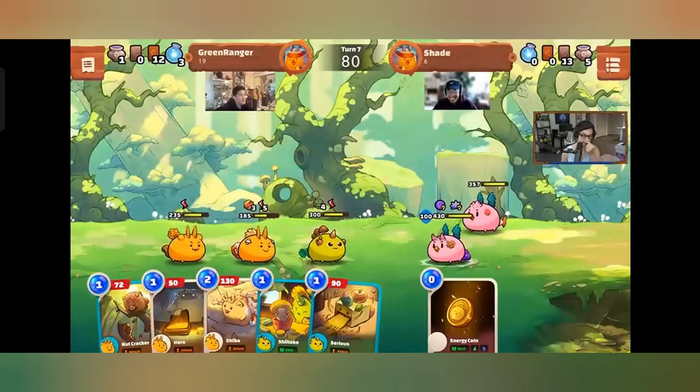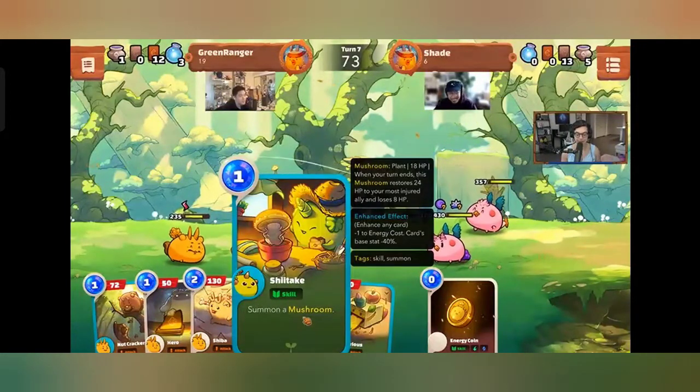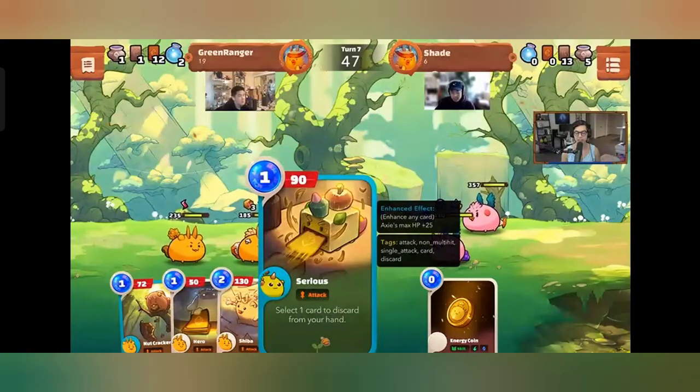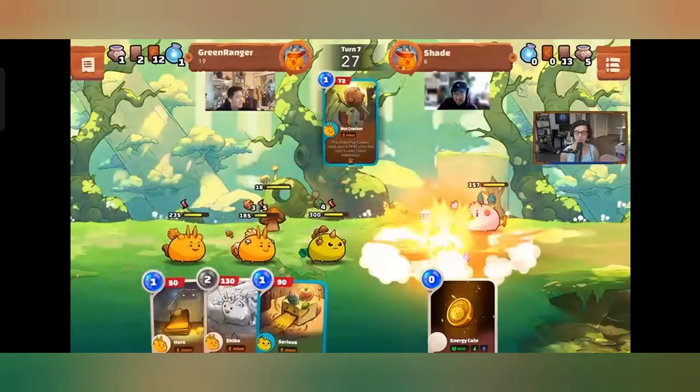Shade summons the Mushroom — it restores HP to your weakest axie each turn but also loses HP over time, decaying. It heals 24 to the weakest axie — a cute little supportive summon. Serastis is also highlighted: select one card to discard from your hand, play it at the end of your turn as your last energy. It does 90 damage and it's a fan favorite.